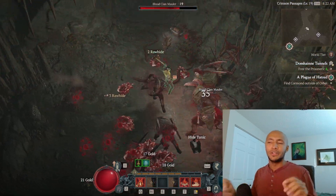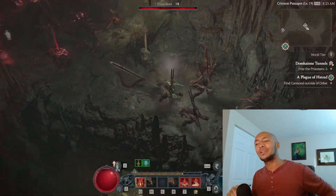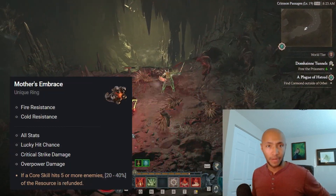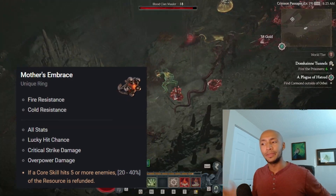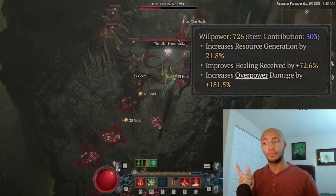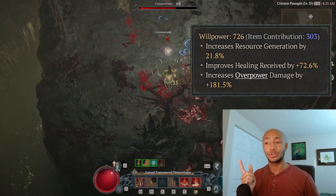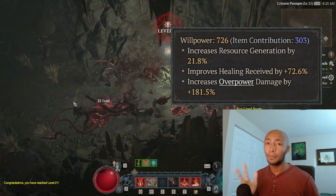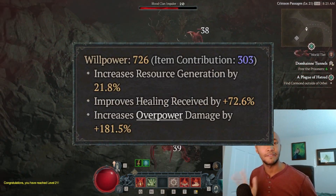The last piece of the puzzle is your resource generation, because casting quickly consumes a lot of resource. All you need is the Mother's Embrace Ring and to stack Willpower, because it gives you overpower damage — which is great — healing received, which helps keep your HP and consequently your fortify very high, and lastly resource generation. Willpower is the godly stat for this build.